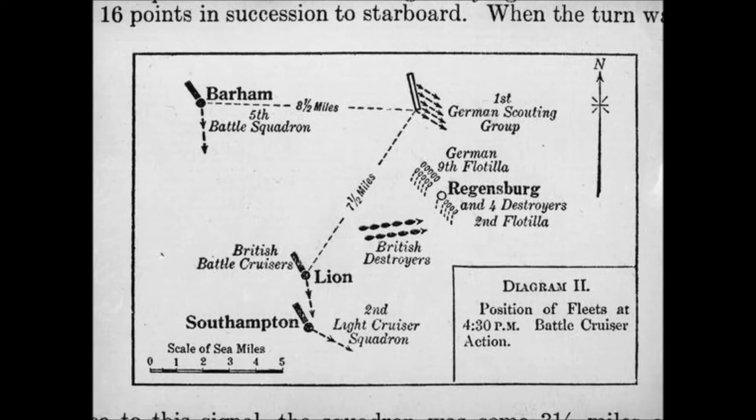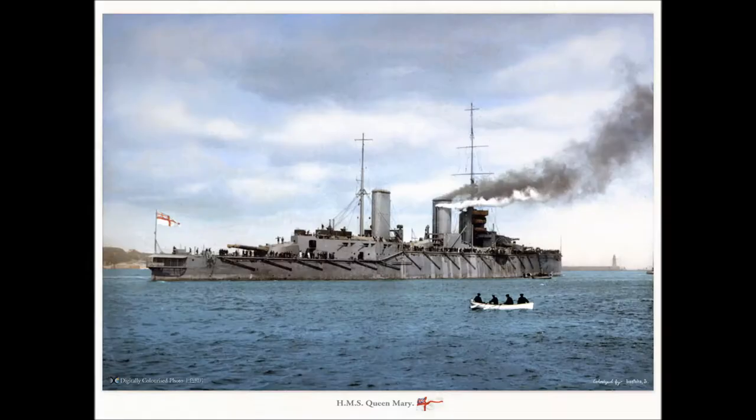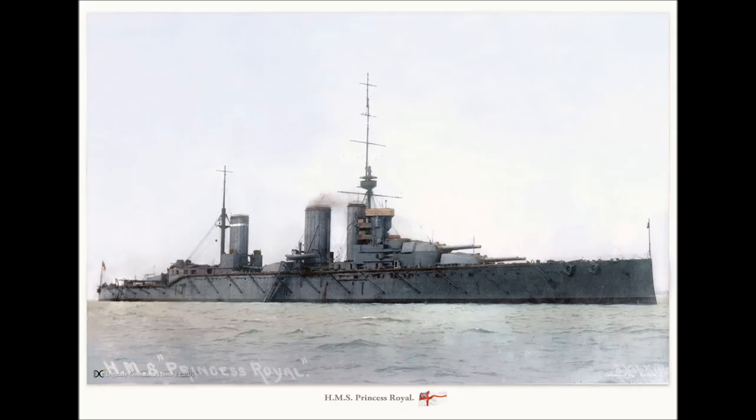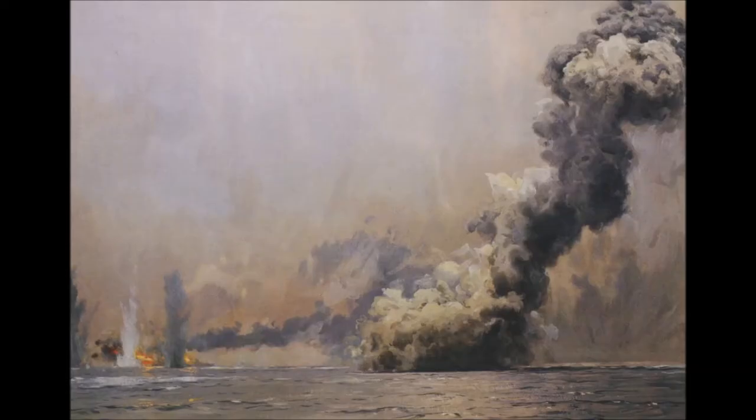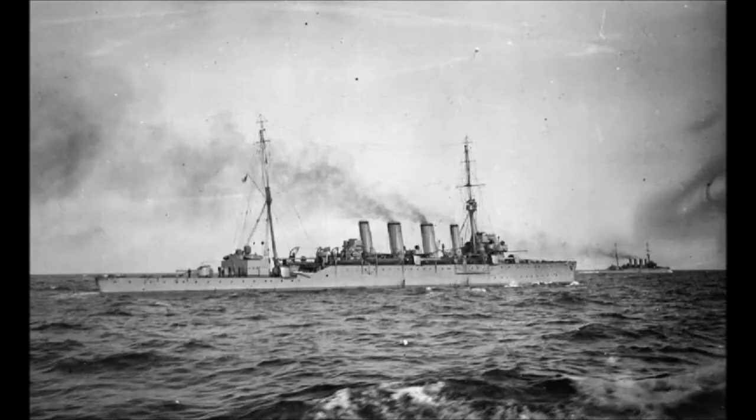At 1615, Beatty ordered his destroyers to launch a torpedo attack on the German line, which Hipper countered with his own destroyers, resulting in a high-speed melee between the lines, and the Seydlitz being torpedoed, though her defenses held and she was able to maintain speed. At 1643, the attack was called off by Beatty after each side had lost two destroyers. Suddenly, at 1626, disaster struck Beatty's beleaguered force again. First, the Queen Mary exploded, and then the Princess Royal, disappearing behind a hail of shell splashes, was reported to have blown up, prompting Beatty to comment to his flag captain that 'there seems to be something wrong with our bloody ships today.'